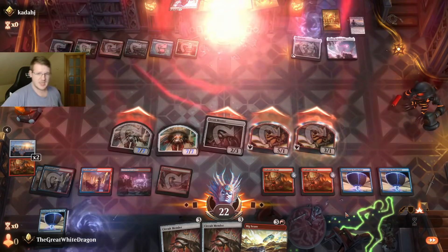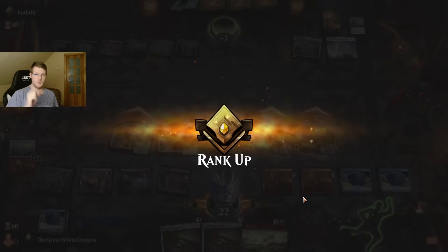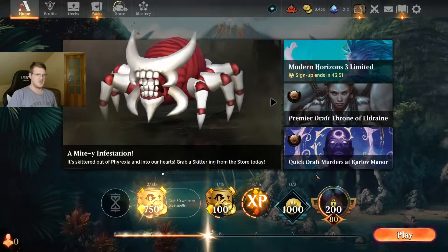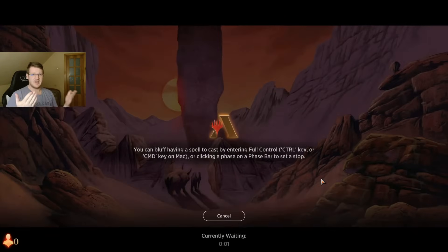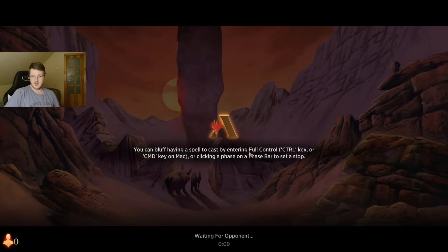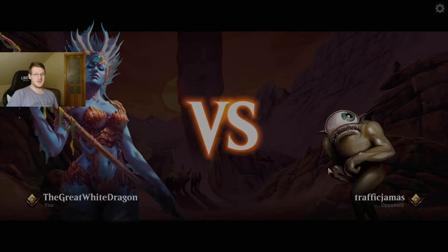While we are not the strongest against aggro, and maybe even midrange that has a really good start, we are still absolute devastation against most control builds because of Urabrask's Forge and Simulacrum. Control wins by clearing the board and then gaining card advantage. But control can't win against something that's just possibly creating threats — token generation for free. That thing works wonders because control can't deal with that. They just need to waste all of their value turns.